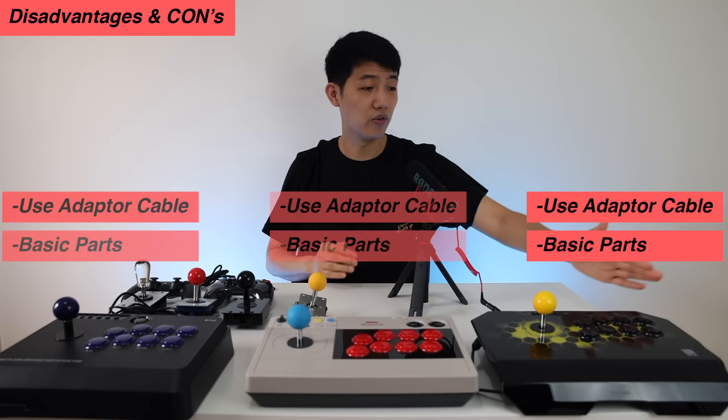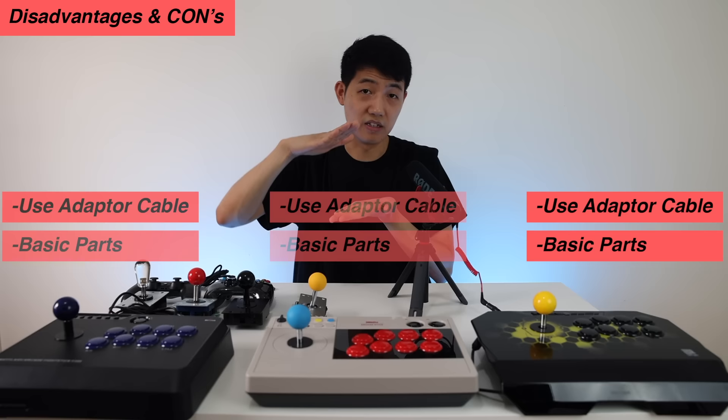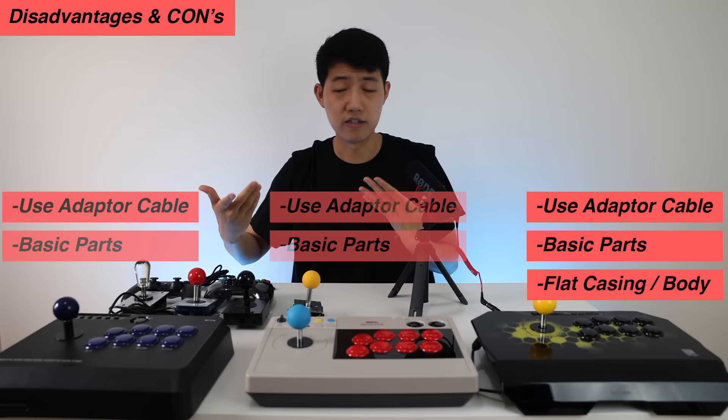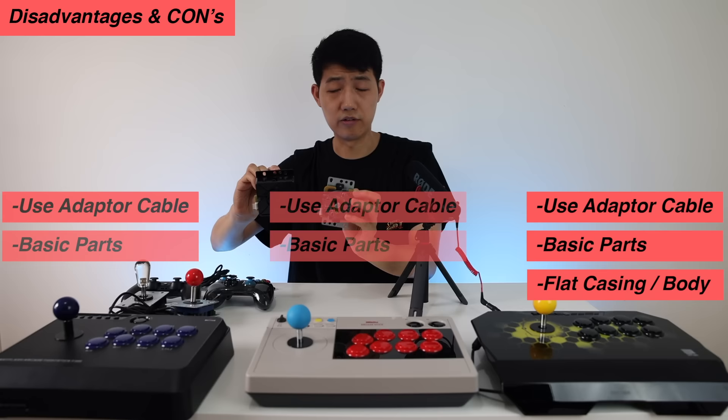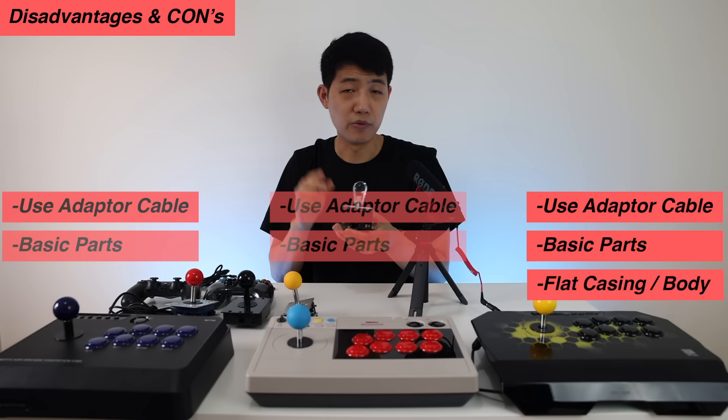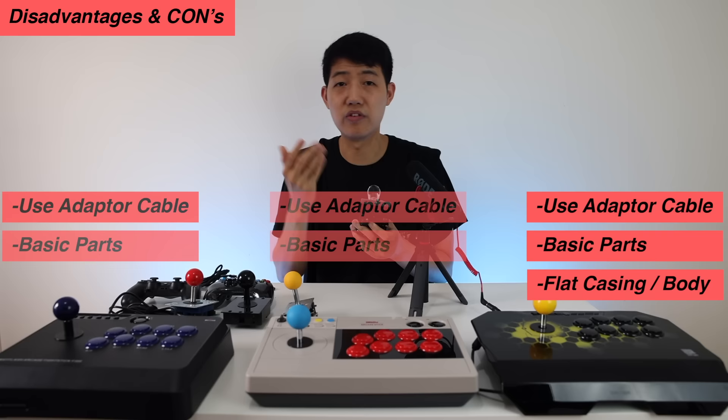Starting with the Kuan Ba Drone: one disadvantage is its very flat profile, so you will only be able to fit a Sanwa or something similar inside. You can't put in a Hayabusa lever or a Seimitsu lever because those have a much bigger profile. As for Korean levers, officially you can't fit one — if you try, it will not fit properly and you would have to bend connectors or shave some plastic. So officially, take it as a no.